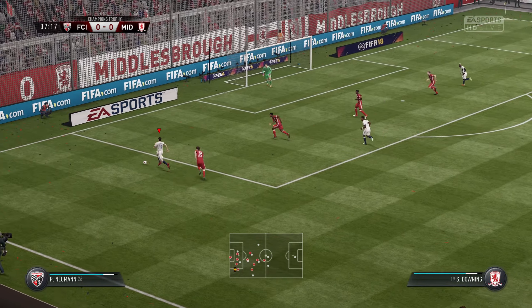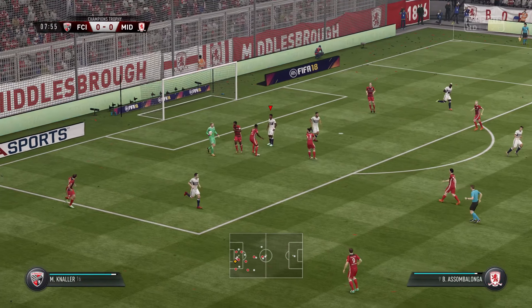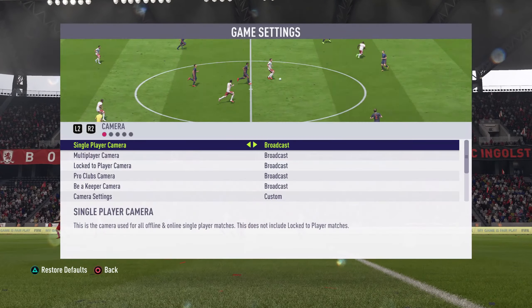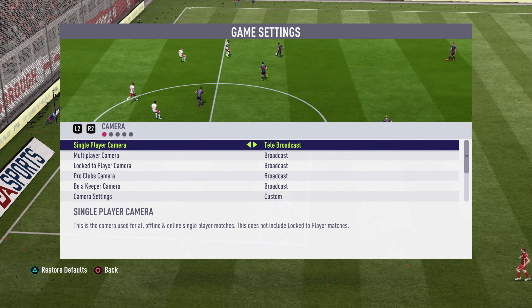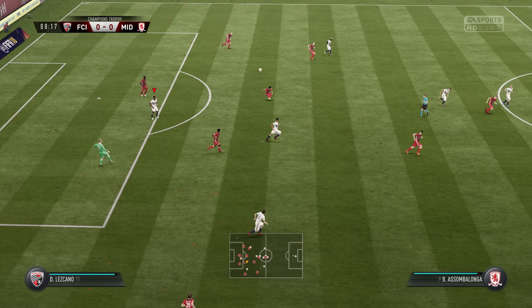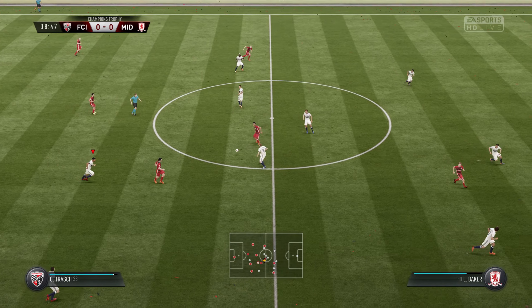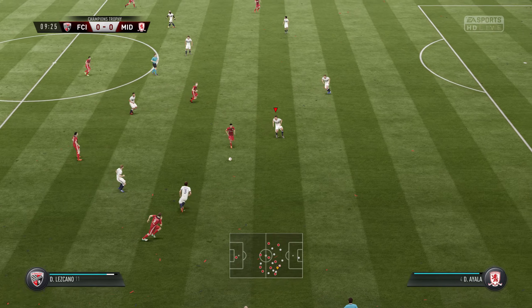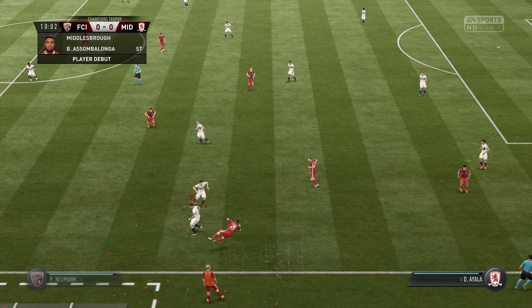I've had to use sliders to make things difficult for myself. I increased the goalkeeper ability for the CPU, I adjusted the CPU passing accuracy, and basically made the CPU harder to play against even though it's already on legendary difficulty.